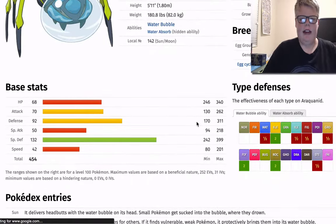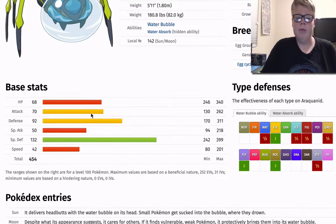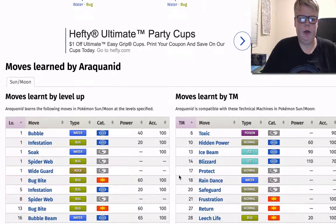Looking at its stats: Special Defense is really good. Defense is okay — we can work with it. Speed is low, which is pretty decent because there's just Trickery running around everywhere. Special Attack, we don't really need to worry about that. HP is relatively low, and its Attack is mediocre, but we can still work with it with that amazing Water Bubble ability. It evolves from Dewpider at level 22, but we don't really need to know about that.